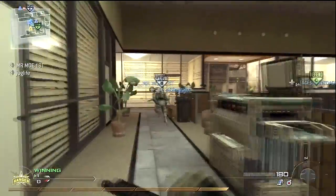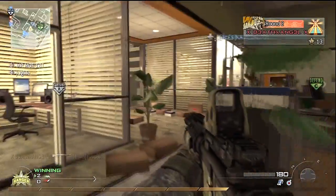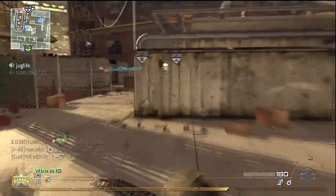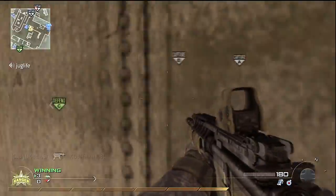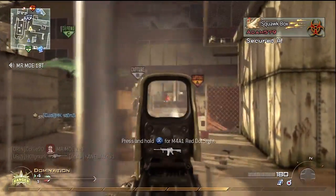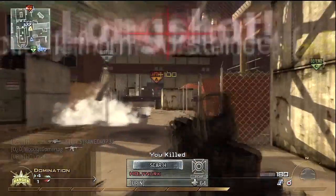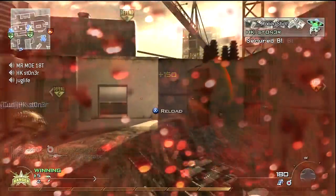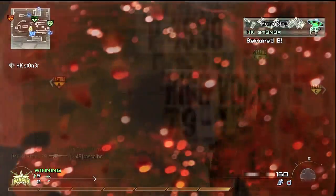I decide right away that I want two flags. The thing about Domination is the team with two flags is the one that should have the higher KD. It's dangerous to cap flags, and when you're trying to get from one to two, you have to take a lot of risks. On the other hand, the other team can sort of set up their defensive positions and make it really difficult for you to capture that flag.